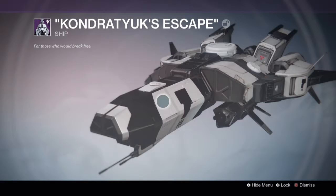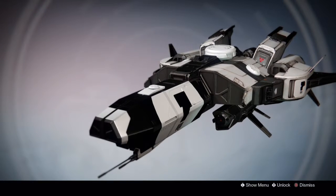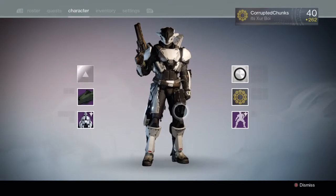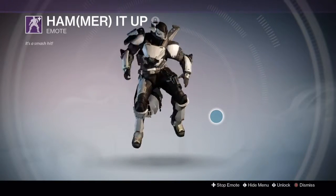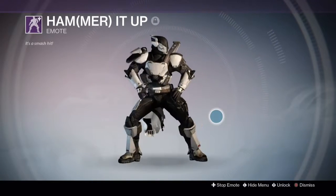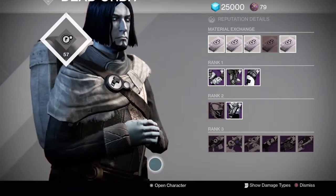But when you actually look at the character with Old Guard equipped, it is all black, so it's actually better than Revenant. And here is the ship — that's a nice-looking ship. I'll tell you guys the amazing tale of how I got all of this loot.